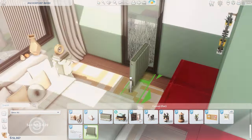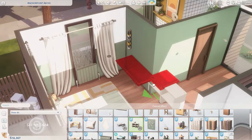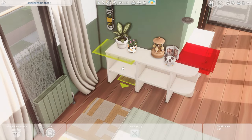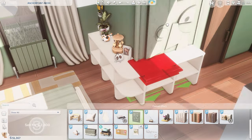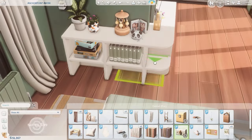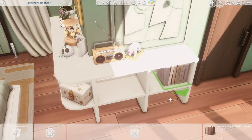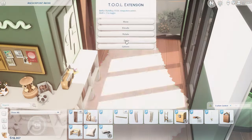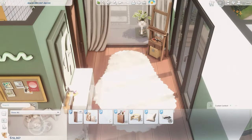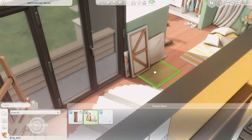We're coming up to the end of the build — this is the bedroom, which has a little painting section, a closet, and a cute corner shelf from Clutter Cat that I've never been able to use before because I could never find the right spot for it. If you liked this video, don't forget to comment, like, and subscribe. You can find the tray files and all the CC on Patreon. If you prefer the gallery, my ID is lindsaybuilds. Thanks for watching, see you next time!